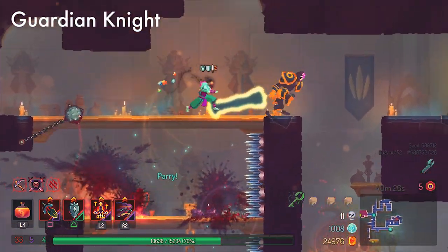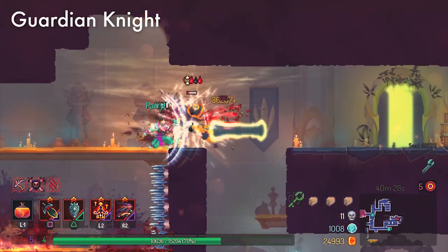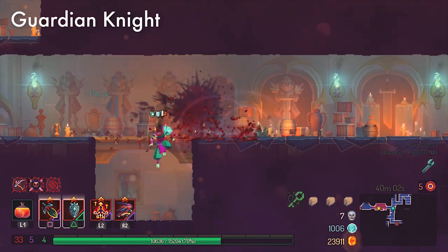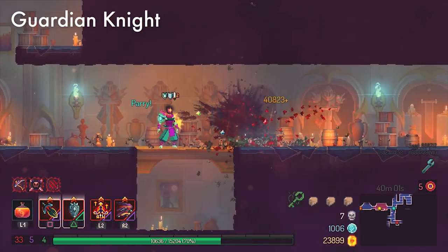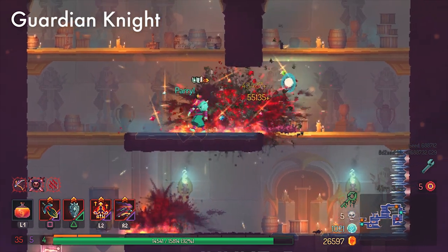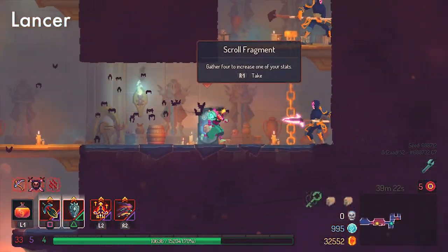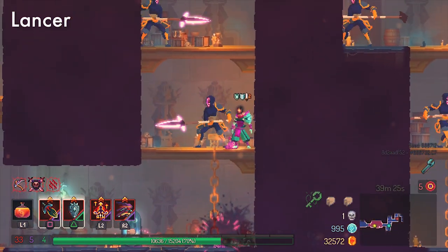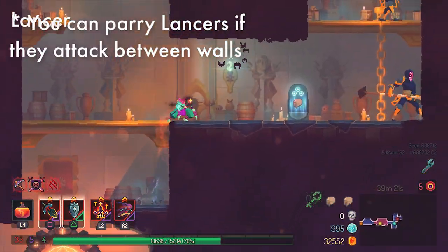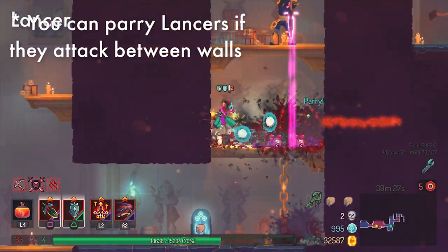Guardian Knights have two attacks. The first, when he sees you, is a spin attack — when he winds back to spin, that's when you parry. If he's already spinning when you get to him, run up and when you're pretty much close to him, hold out your shield to parry it. For the melee attack, it's a standard slow sword swing — right when the sword starts to come up, hold your shield down and you should get the parry. Lancers have two attacks — you cannot parry the stab from below or above, but you can parry the three-stretch combination. If you parry one hit, you won't have to deal with the other two. When they wind back, hold the parry button out and you're good.